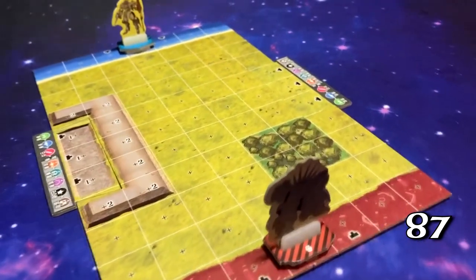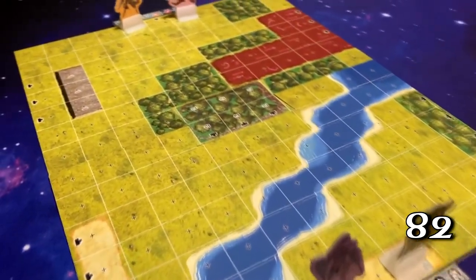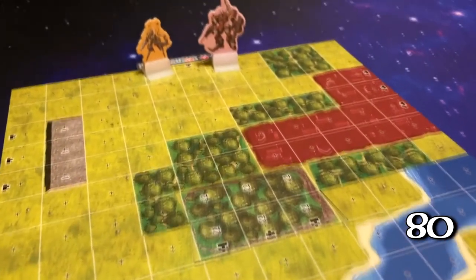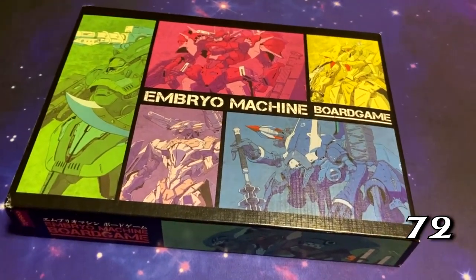Embryo Machine is a tactical skirmish game for two to four players that on paper takes about 15 minutes per player. If you play with four players you can do team versus team or you can do a free-for-all. Now I both play and collect Marvel HeroClix, Star Wars Armada, and Star Wars X-Wing. So what sets Embryo Machine apart?